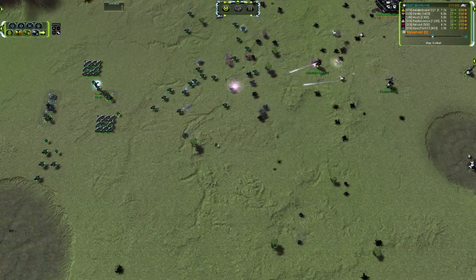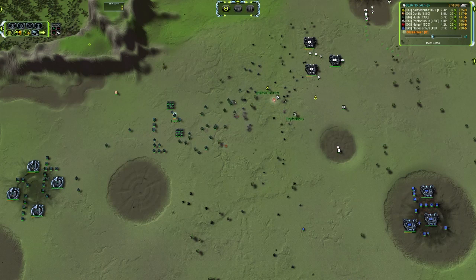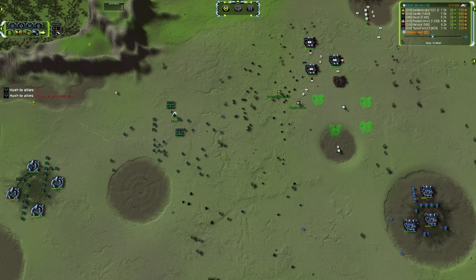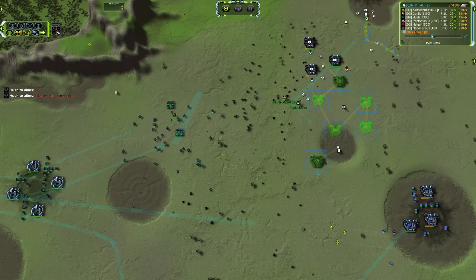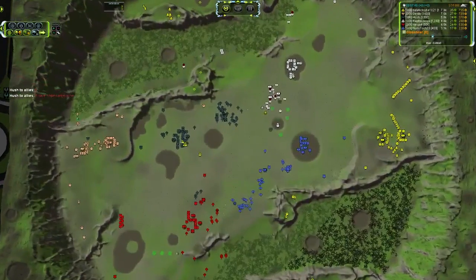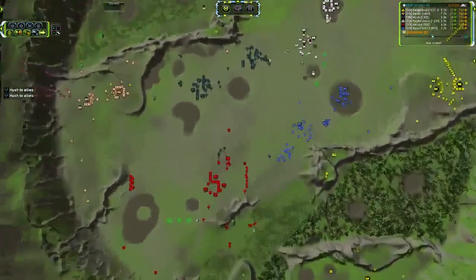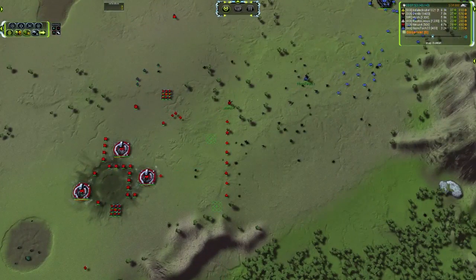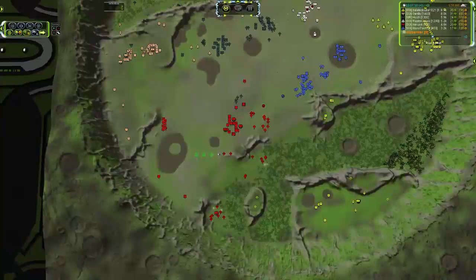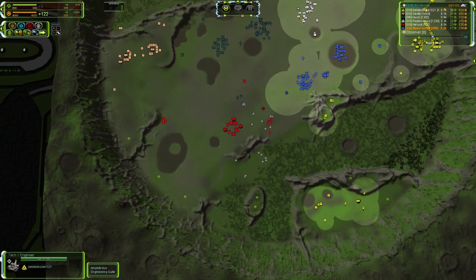Raptor Jesus has the gun upgrade - shooting his partner in the back, but I guess that can be dismissed. The gun upgrade is the best possible thing you can have versus swarms of Auroras because it takes away the range advantage. Raptor Jesus is going to be able to easily beat back those hordes of T1 tanks, and with the combined firepower of Belated and Raptor this is a dangerous situation. Nanotech has got his mass extractors claimed now, up to 17 mass per tick - lowest but still respectable.